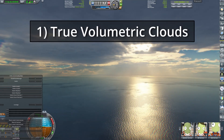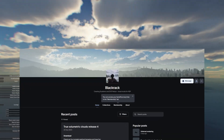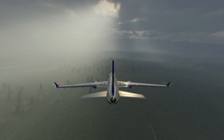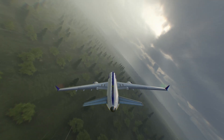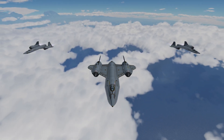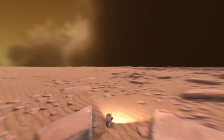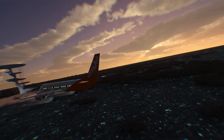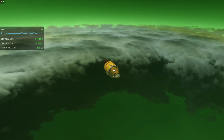Let's begin with True Volumetric Clouds. Many of you already probably know this mod, and the developer Blackrack has been working on it for KSP too. This is a mod for players who want one of the biggest visual improvements possible in the game, because it adds volumetric clouds to atmospheric planets. Kerbin gets its own weather, Duna has its own dust storms, and Laythe has its own weather as well.